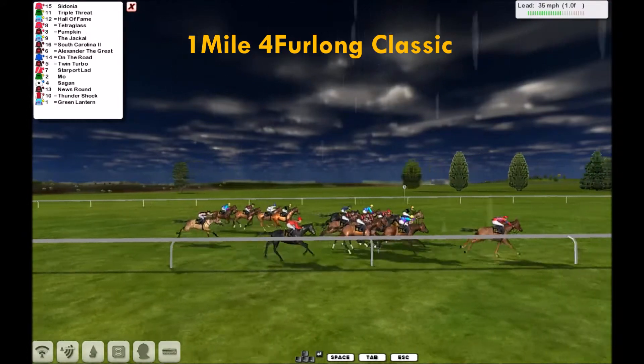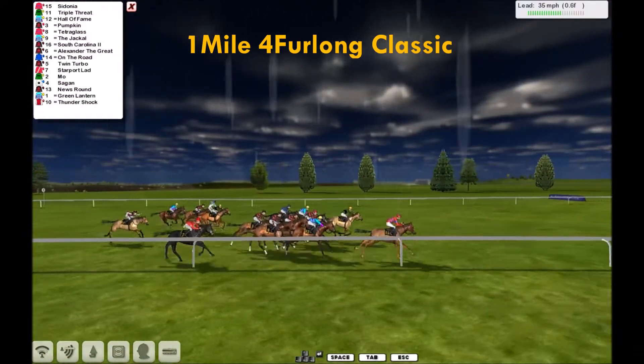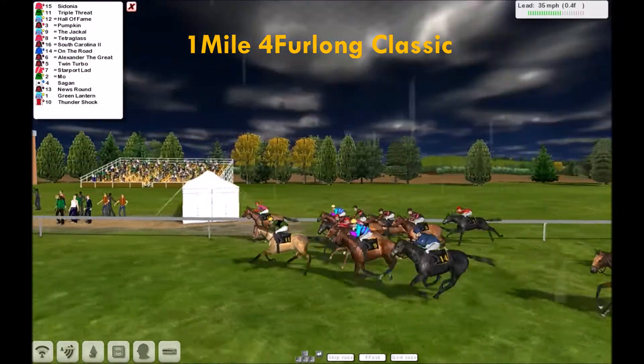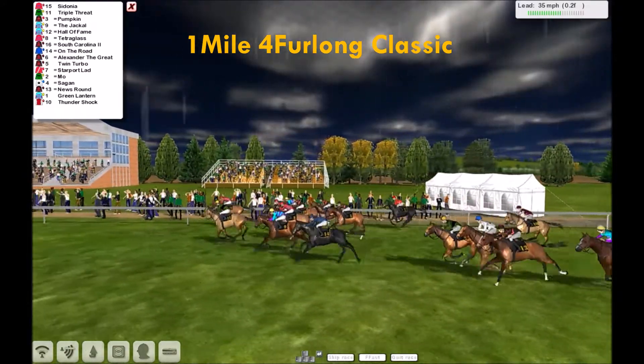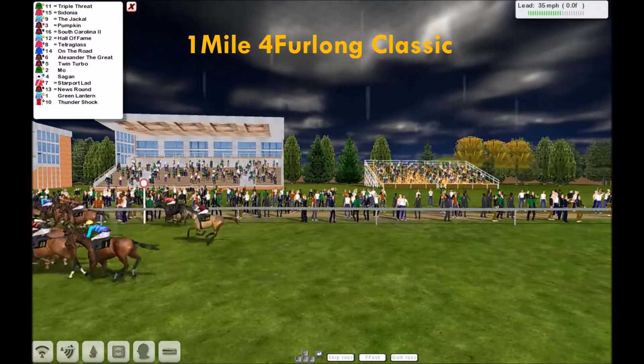Twin Turbo as they run them down to the furlong. It's still Cedonia, Cedonia now in front. Here comes Triple Threat! Cedonia running strongly. Triple Threat gets up on the outside and takes the lead. And Triple Threat wins from Cedonia.